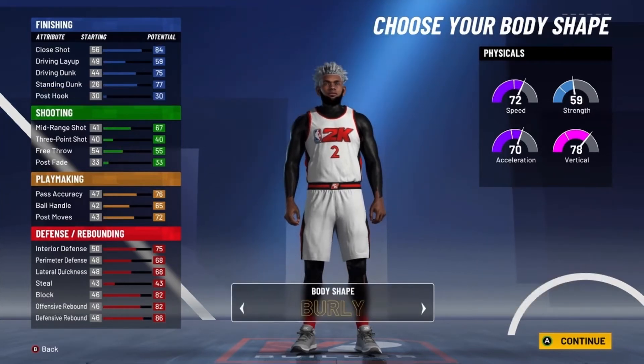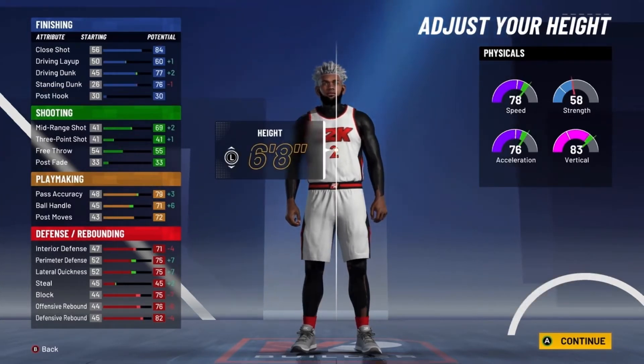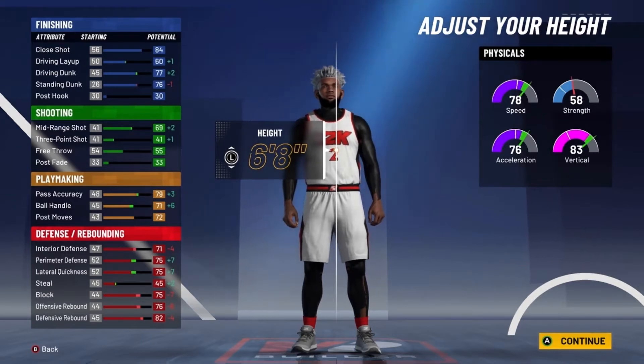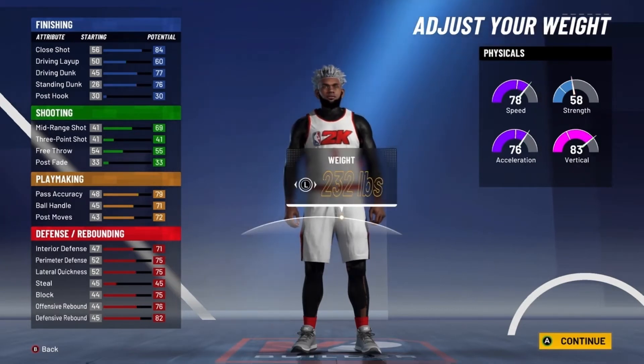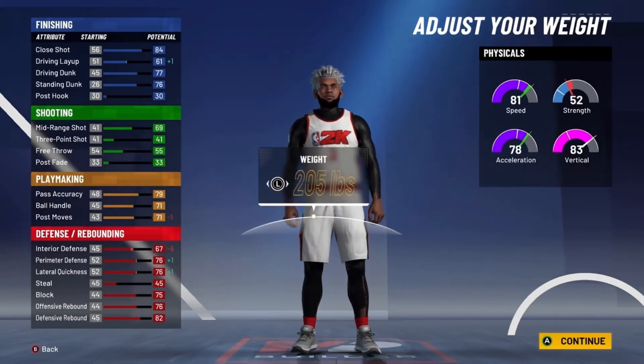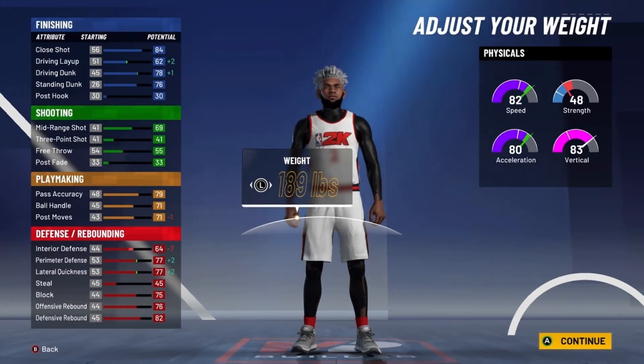For body shape, go with Burley. For height, you want to go down to 6'8" — you'll have more perimeter defense, more lateral quickness, more speed, and a better mid-range shot. You want to minimize the weight, or put it down to 190 to get that 80 acceleration without losing any strength. At 190 weight, as you can see, you get a 77 perimeter defense and a 77 lateral quickness.